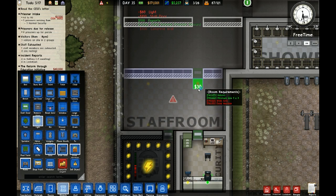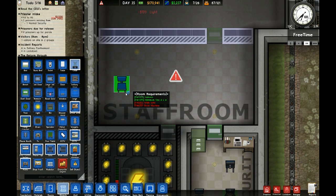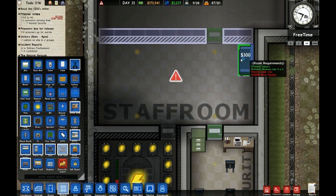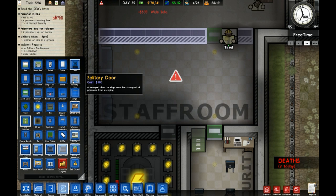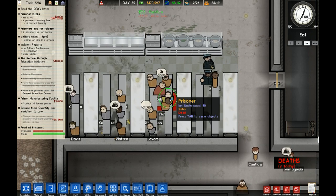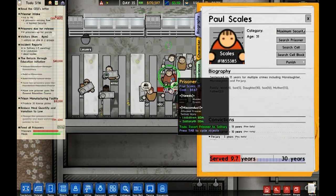We are going to make a staff room right here, and we are going to wall it off right here. Put in the door and some lights, and they'll need some sofas.